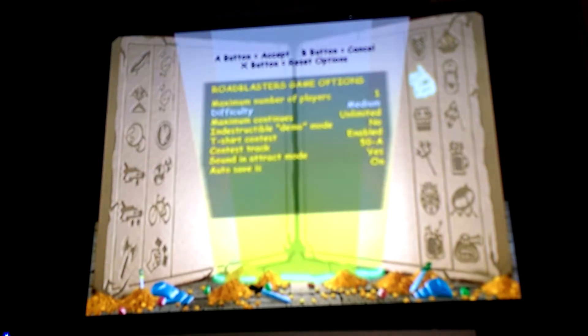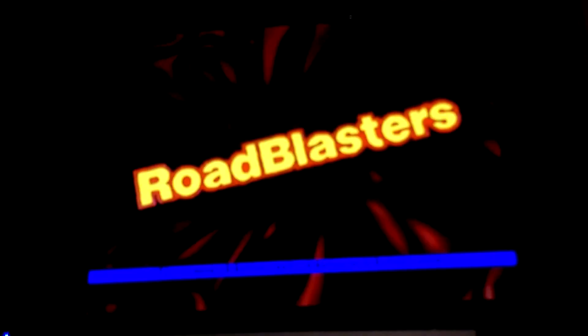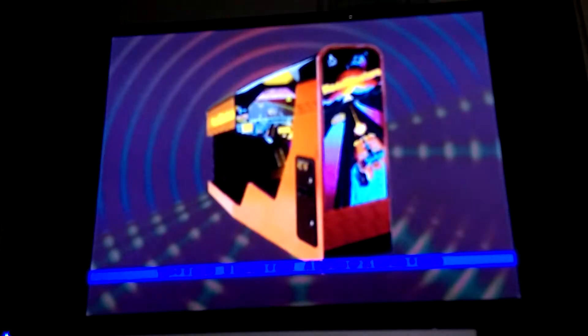Alright, next on the docket is Road Blasters, and Road Blasters is pretty fun. I'm gonna check the settings — indestructible, demo mode, difficulty, contest track, t-shirt contest. This is a lot of settings but I'm not gonna change it. Let's look at some history. The Road Blasters logo — very interesting piece of trivia. This cabinet looks really cool — it's fat but it looks awesome, and the coin door is on the other side so someone could insert a credit and scare you.